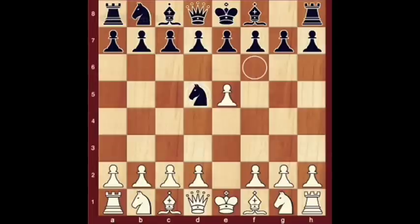Nd5. This is a standard position in the Alekhine Defense. Black's idea is to entice white to advance pawns, making them targets in need of defending later. After 10 years or so, the Alekhine is making a new appearance on the tournament scene.